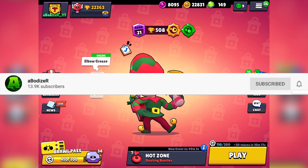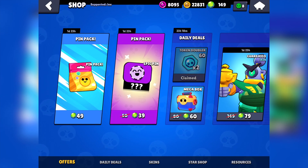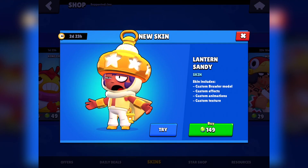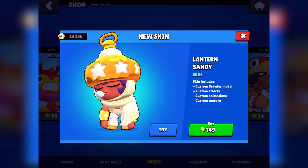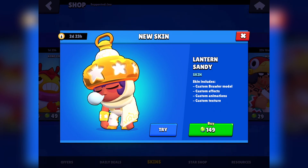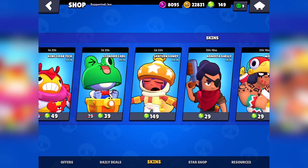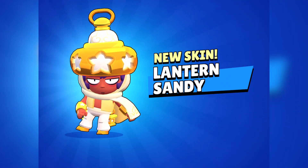Let's go to the shop. We have this pin pack which looks weird — it's an epic pin, I don't know what it will be, but I don't care about it right now. I want to get this Lantern Sandy. I hope I pronounced that correctly. This is a custom skin that includes a custom brawler model, custom effects, custom animations, and a custom texture. I have exactly 149 gems, which I'd say I'm lucky for.